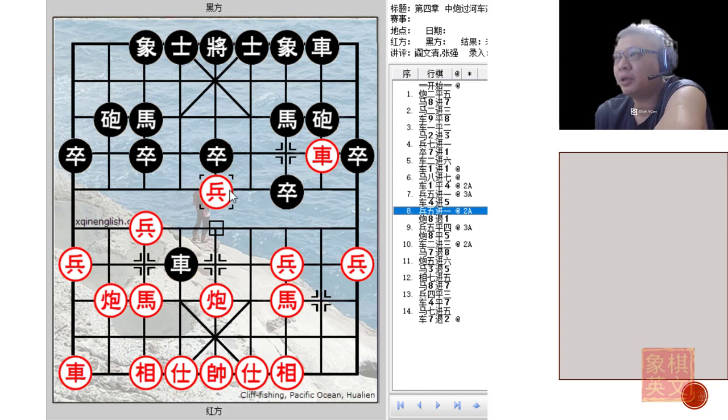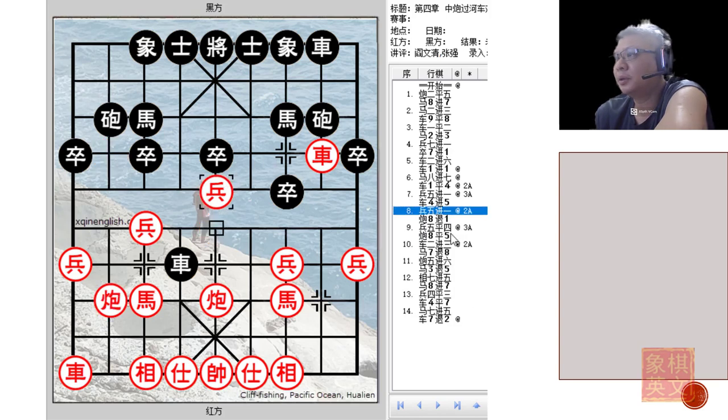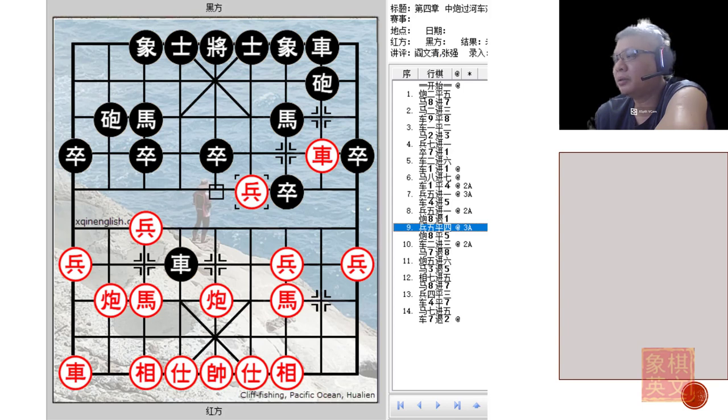This is a rapid attack method. If Red played c8+4, Black would simply retreat this cannon and prepare to move it to the central file to counter Red's cannon. So p5+1 would perhaps be a better move. Again Black retreats his cannon preparing to play c8=5, and Red will now deliver a discovered check with p5=4. The situation is starting to become complicated.